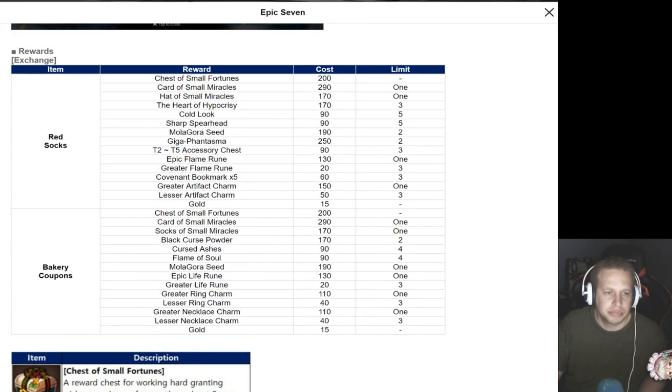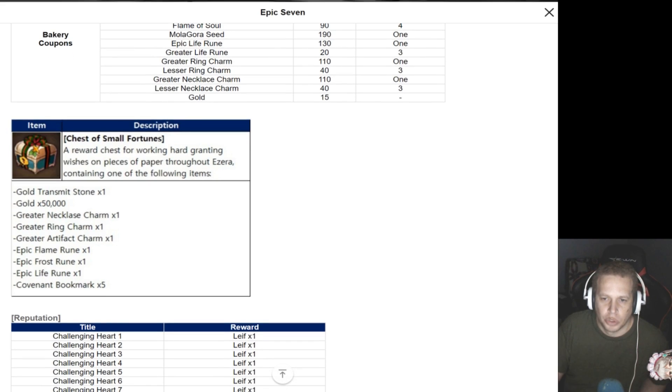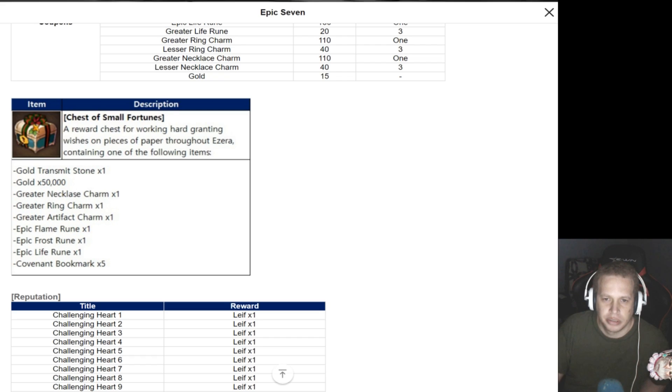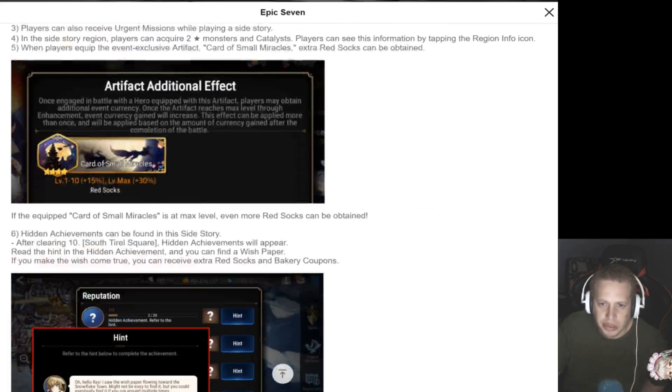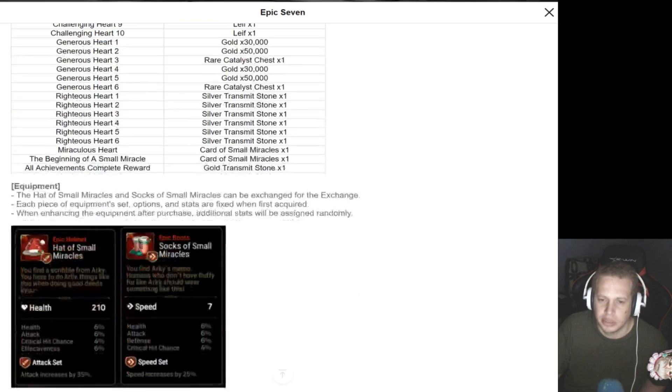Here's your exchanges. Generally, the exchanges are pretty much the same except they switch up the Catalysts, but they're pretty much the same for most of the events I've seen so far. A reward chest for working hard. It says chest of small fortunes, but how do you actually get one? Hidden achievement — you can find a wish paper. If you make the wish come true, you can receive extra Red Sox and Bakery coupons. I don't know if this isn't just going to end up being like a quest reward, but we'll see when we get there.